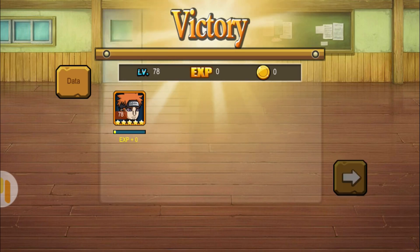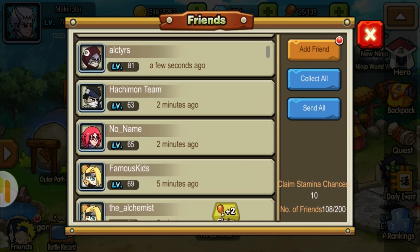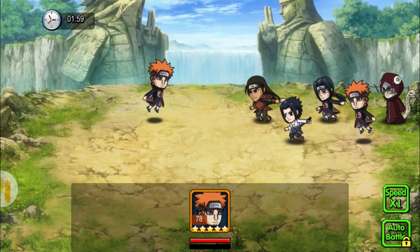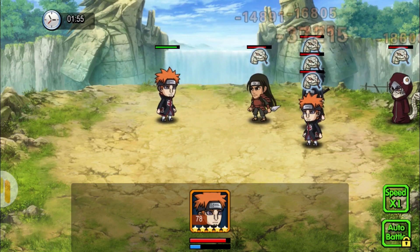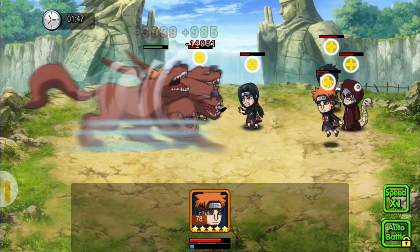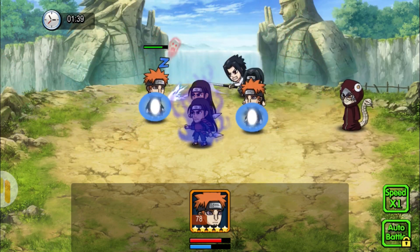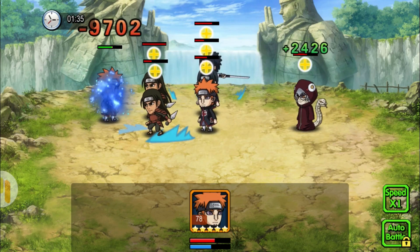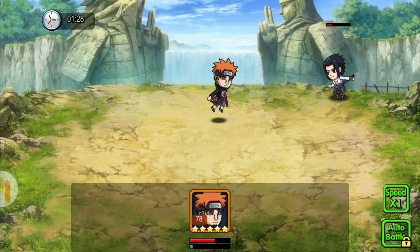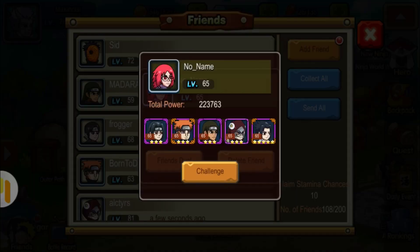Now let's try some higher level players, around level 65. Let's try this one — I'm just gonna duel him alone again. There you go, another Animal Path from Pain and then the Gakido. Right away his chakra is high enough to use the final skill Shinra Tensei — another knockback skill. He attacks really fast, his chakra increases fast. There you go — another final skill, and the team had no chance at all dealing with Pain alone.